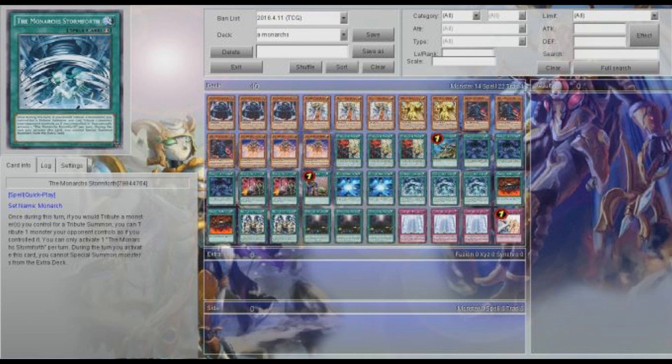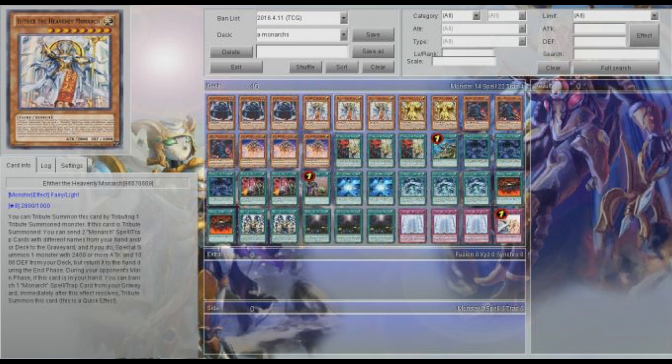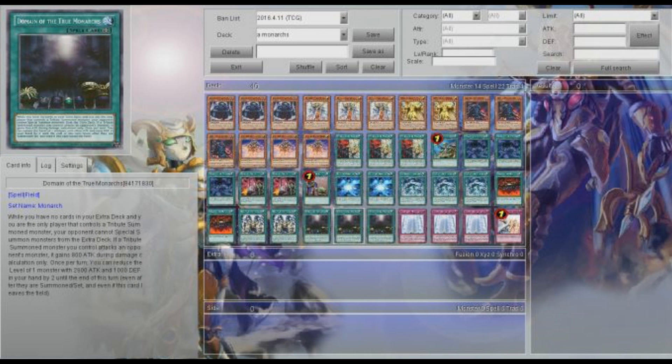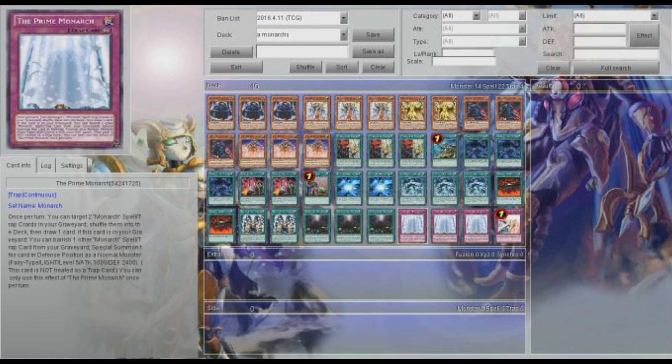They won't float, the machines won't summon out another machine — it really gets rid of everything. Having this card is really great against Kozmo and really great against Mermails. Now if they have Erebus and you have Aesir, you can just activate Stormforth and drop him — you don't need Prime Monarch, you don't need Domain. Monarchs Stormforth is what makes this deck. It's always a card I try to put back in with Prime Monarch, as I like to have two Prime Monarchs on my side of the field as spells and then one in the Monster Zone.